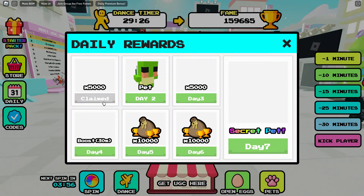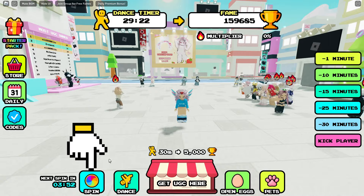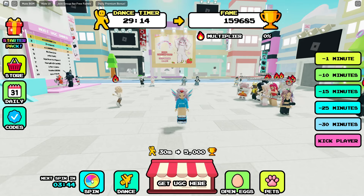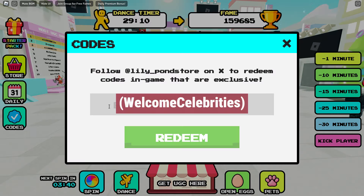You can also collect wins from the daily reward and from the spin wheel every four minutes. You can also use this code provided by the creator — 'welcome celebrities' — to give you 30,000 wins.